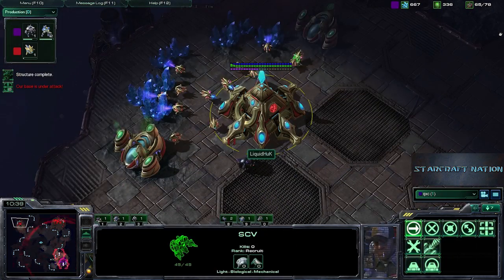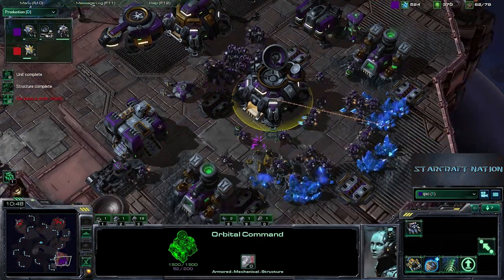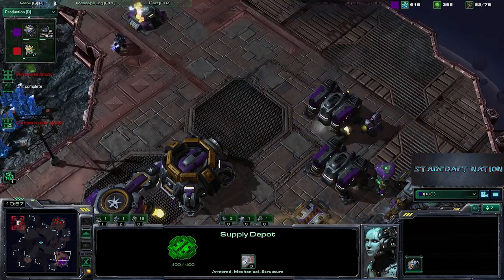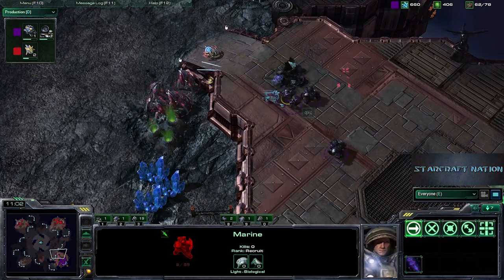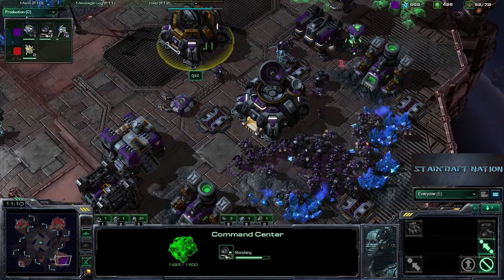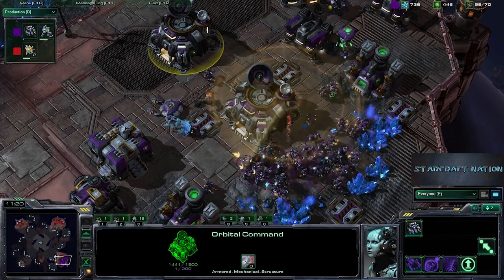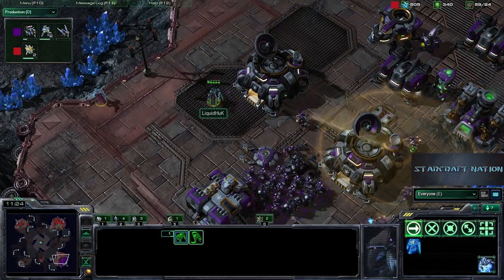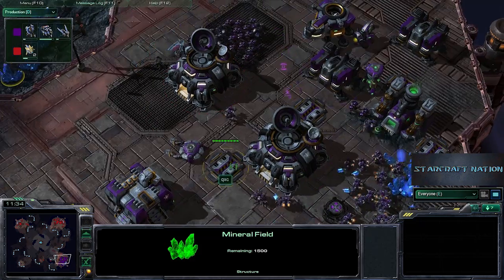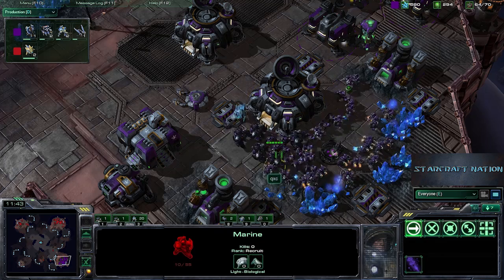QXC is scouting out the base of Liquid Huck and sees the expansion Nexus. But we do have DTs in the main of QXC. QXC does have enough for a scan, but he's got to make it count as it's the only one. Scan going down right here in the mineral line — one DT goes down relatively promptly. The front bunker is in a lot of trouble with the DTs chewing away on it, and he's already got three kills. We don't have another scan though, but a second command center with orbital command attachment is on the way, so a scan will be coming.